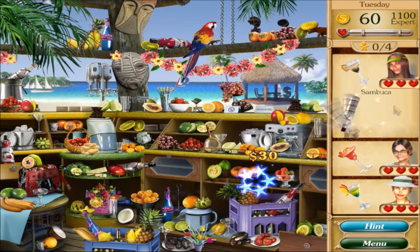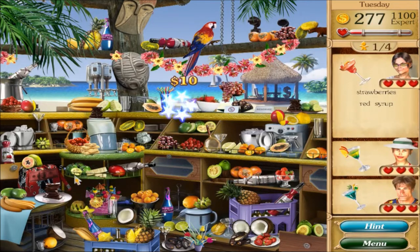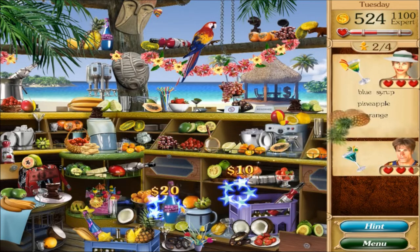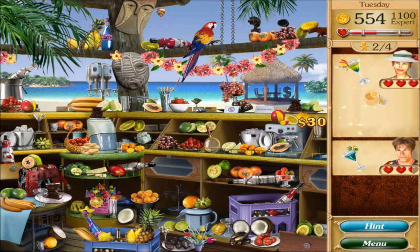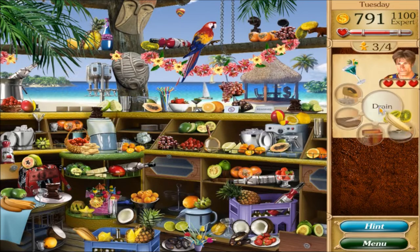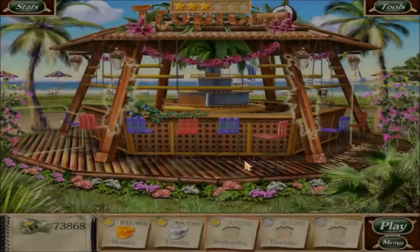Banana, chocolate, coconut, sambuca - didn't need a glass for that one. Margarita glass, strawberries, orange, red syrup. Cocktail glass, pineapple, blue syrup, orange. Done - blue syrup cocktail, banana, kivo, drain that. Any money lying around? Dollar signs? I don't see anything. How can I not get it - made more money last time too.